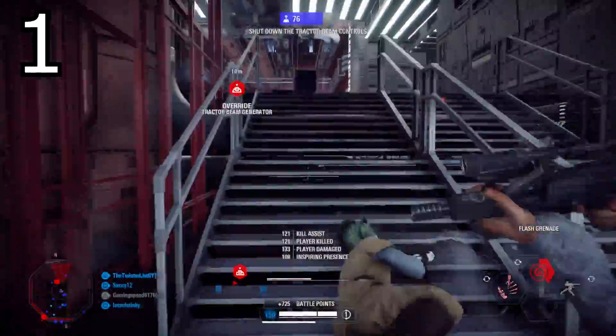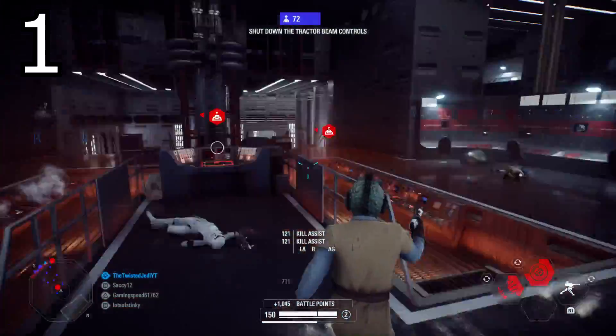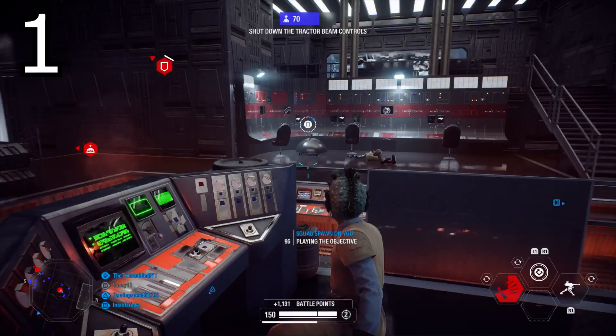Starting off at number one: the first tip for new players is to play the objective. Not only does this help your team out in getting wins, it also helps you get battle points at a faster rate. The more objectives you can activate or be in the objective zone, the more it's going to help yourself and your team.